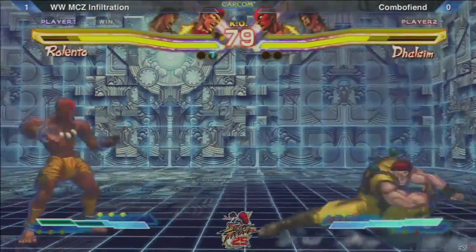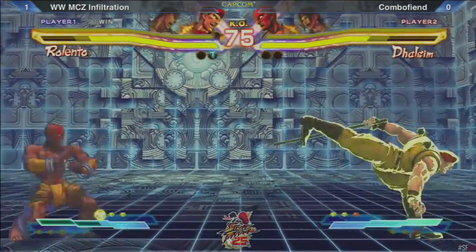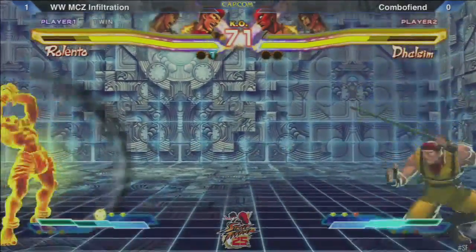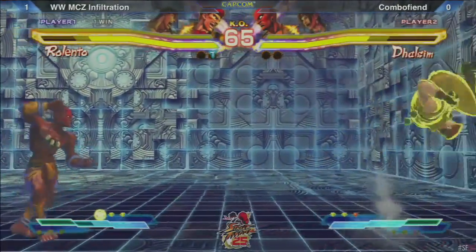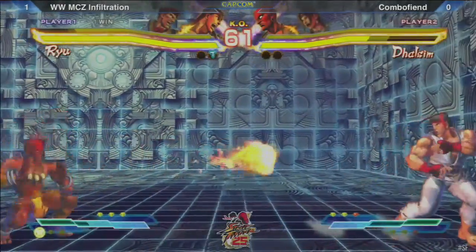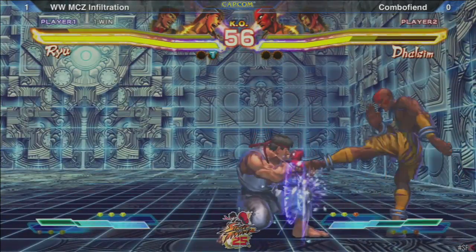Great block from Infiltration. You can really see the Sim inexperience from Combofiend in the buttons that he presses and when. As Sim, buttons are so important — you're betting whenever you press a button that you're not going to have to be busy with something else, or that there's no opportunity cost. But he's pressing a lot more buttons than he really needs to.